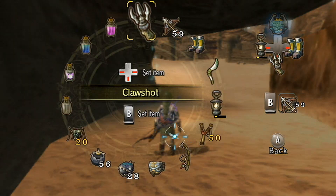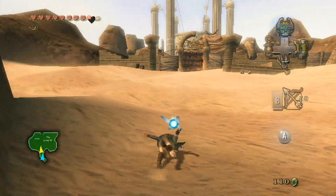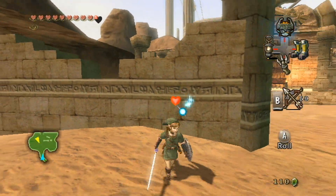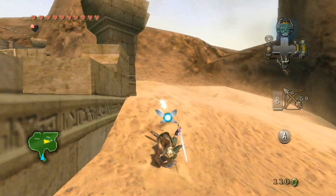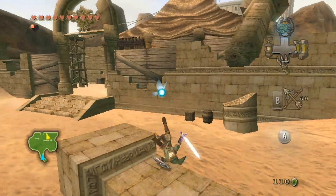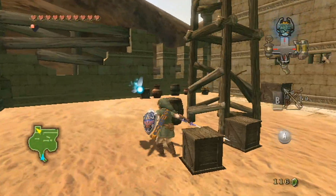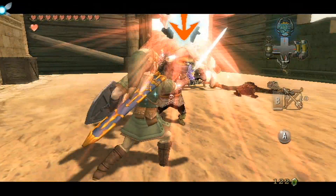I wouldn't actually recommend using the Hawkeye for the following area, because it kind of takes some of your short-range accuracy away. We're going to be using it for a couple of minutes here in this area. This is called the Bokoblin Base. In this place, you're gonna be finding a couple of arrow bundles in the chests, which is actually what you want, because if you run out of arrows in here, you're gonna be really, really annoyed.